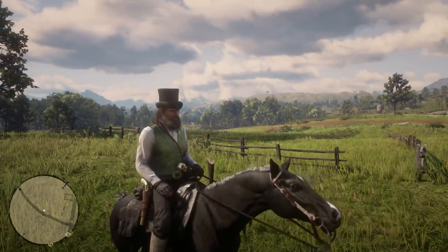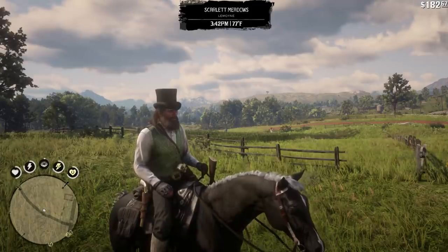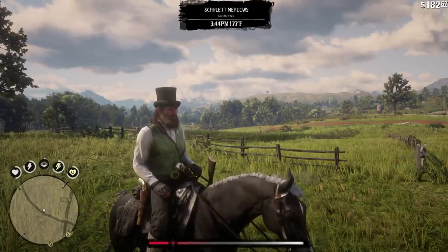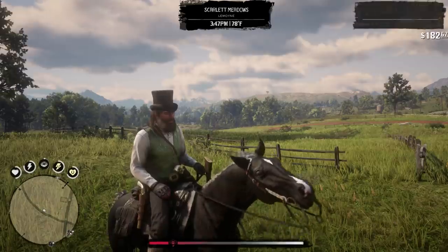So let's get right to it. First of all, if you press down on the D-pad, you can see all of your cores: health, stamina, and dead eye is in the middle — you see the eye with the X in the middle. Then you have your horse stamina and your horse health.